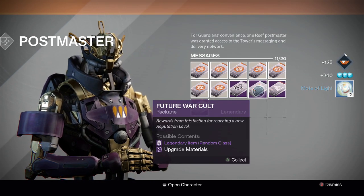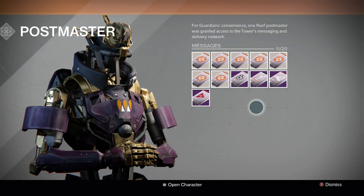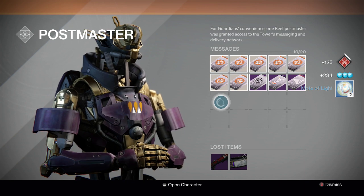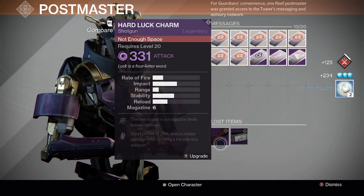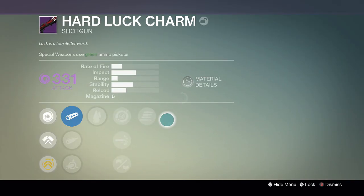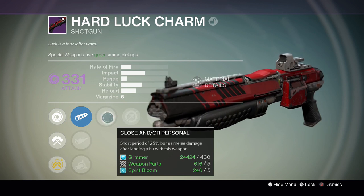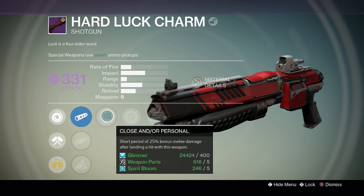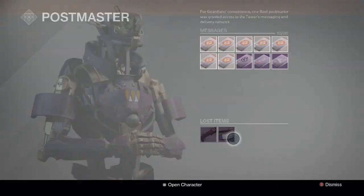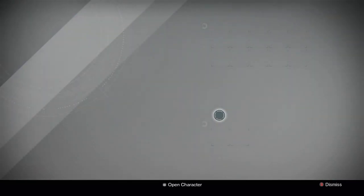So for Vanguard, we get two Motes of Light, which is pretty embarrassing. For the next one, which is Crucible, we get two Motes of Light, and also a Hard Luck Charm which looks pretty cool — it has Final Round and Close and Personal on it. 25% bonus melee damage, that's pretty cool. And then we also have this Class Item, which looks pretty cool as well — it has glowing stuff coming out of it.